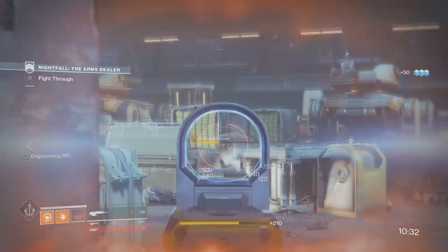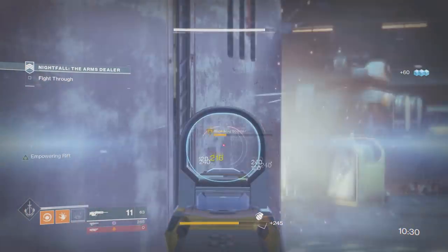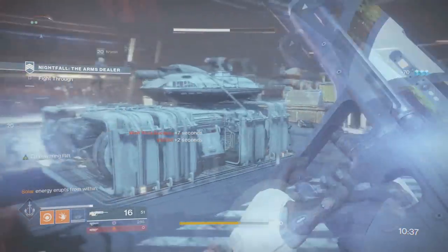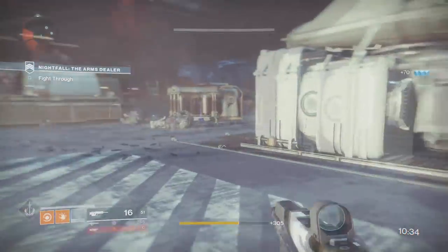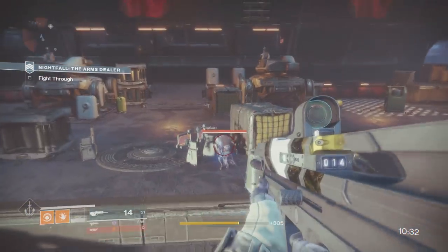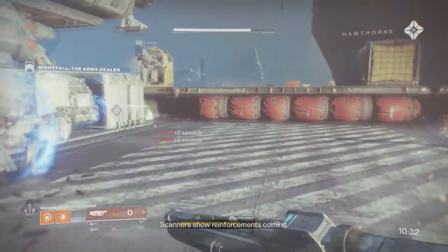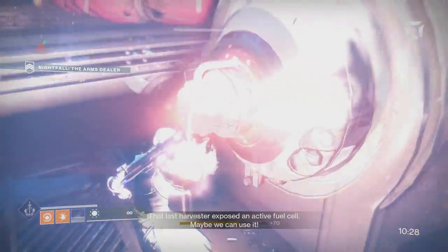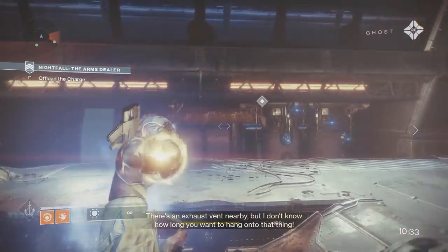Taking out Majors and Ultras gives you plus 7 seconds, and regular enemies give you plus 2. At around the first big encounter in the Nightfall, after the ghost opens up the door following the very first encounter — which isn't that difficult — the next one can be kind of slow. So pay attention to what comes up for the burn damage. I don't really have any cheeses for this beginning spot until you pick up the Solar Charge to deposit into the next section.